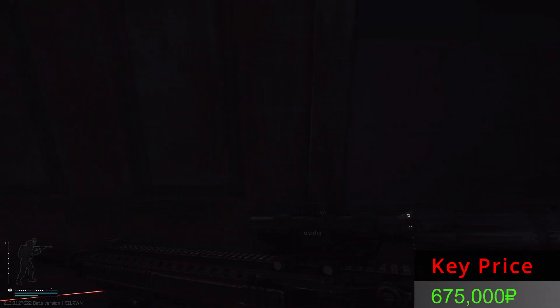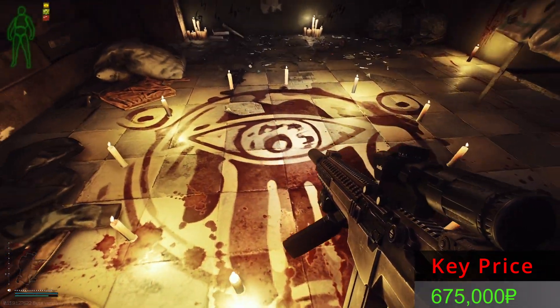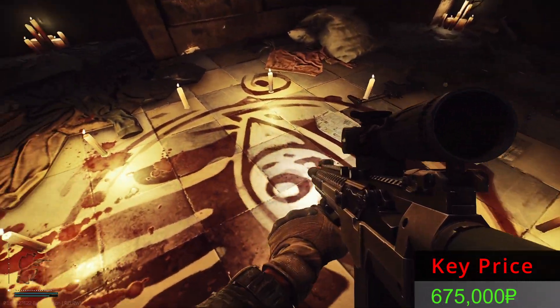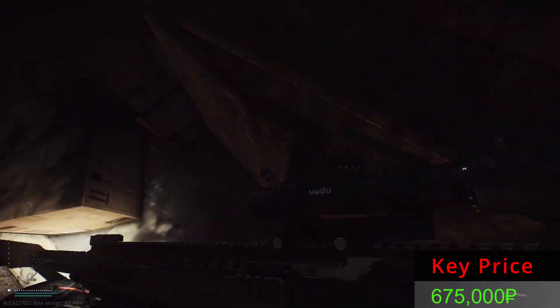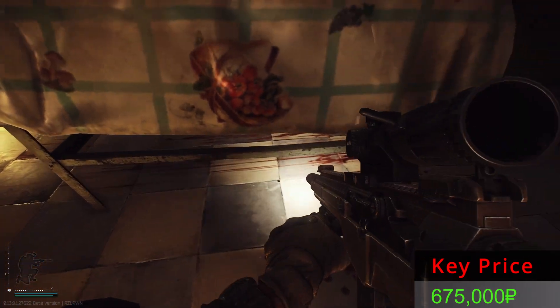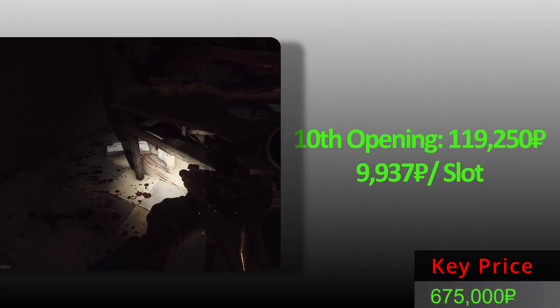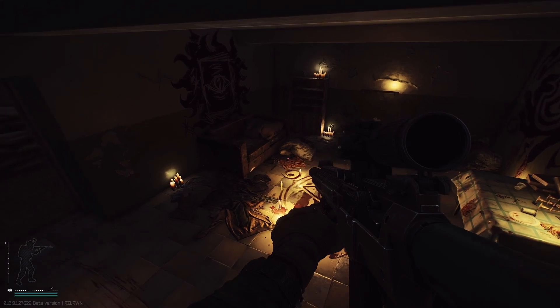Ladies and gentlemen, the last opening — door number ten. Do we have something good? Nothing here, nothing underneath, maybe a Bitcoin? No, nothing underneath or over there. So we have a final opening. Ladies and gentlemen, this and this from the last opening. There you have it, friends — 10 openings of the RBBK.